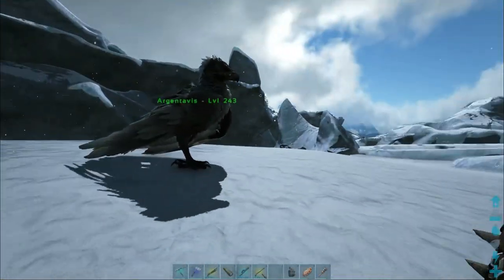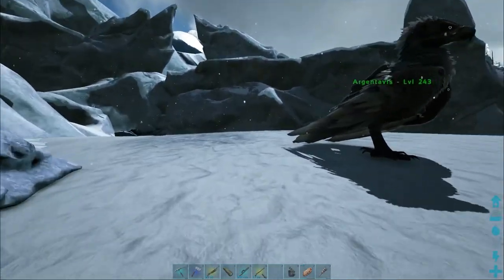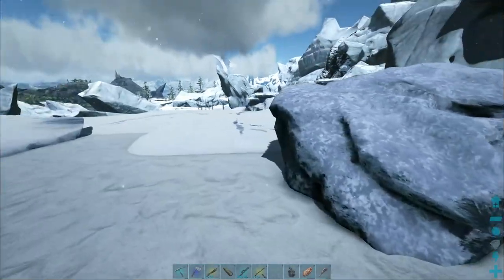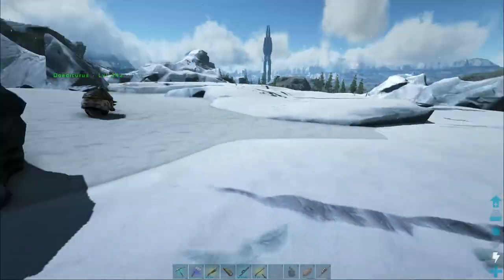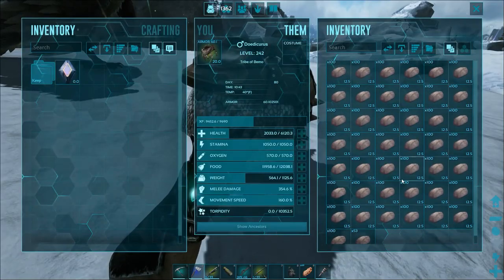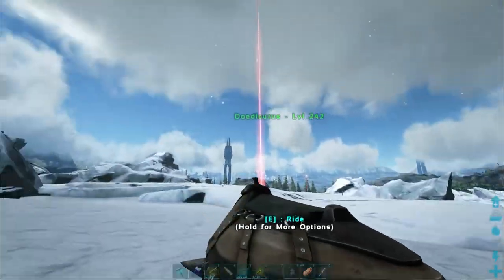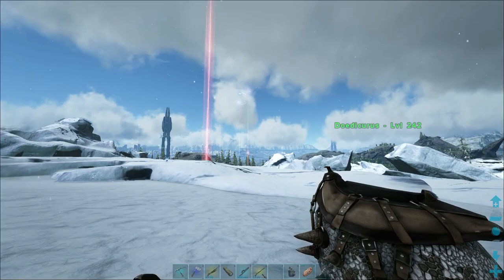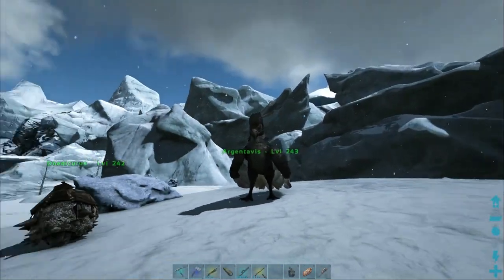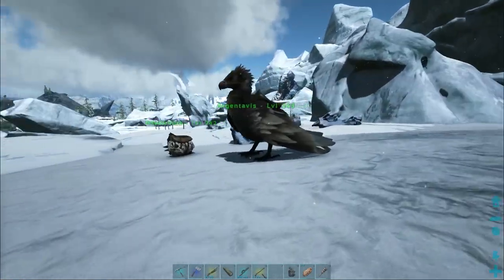Oh man, look at his health - he went down from 6,000 to 2,000, holy crap! All right, so this is where it's gonna be - I'll set it up right here and we'll be able to come from that direction with the wyverns. I'm gonna start harvesting some resources. I need to go get some wood - I brought him somewhat full with stones. Two red drops, that's awesome. I'm gonna start building and we'll come back when I've got something to show you.